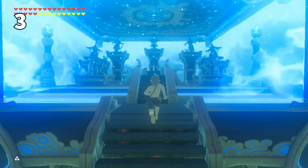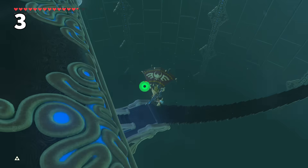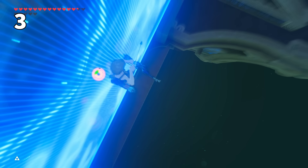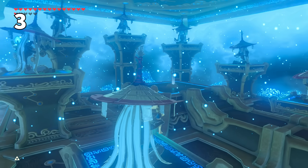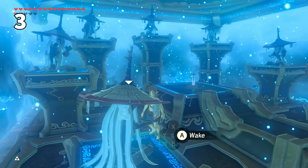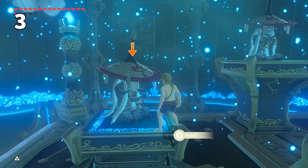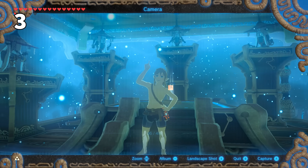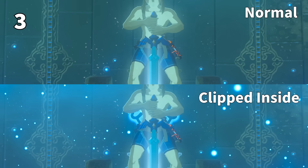When completing the final trial of the sword, you will approach these monks to receive the fully powered up Master Sword. What you might not know is that by clipping inside, you can meet them face to face. And they even have the wake option. Unfortunately it doesn't actually do anything, but the fact that they have that interaction at all is pretty interesting. Also, you can then pull the Master Sword from the inside, which looks pretty amazing with all the shrine's light particles.